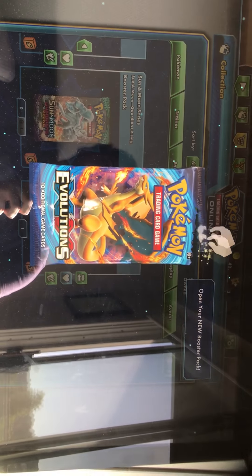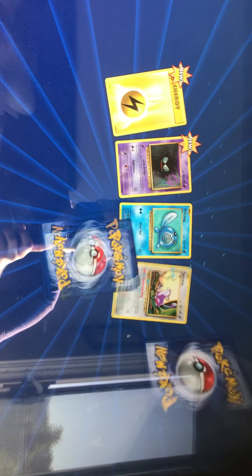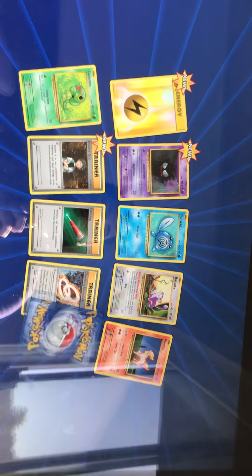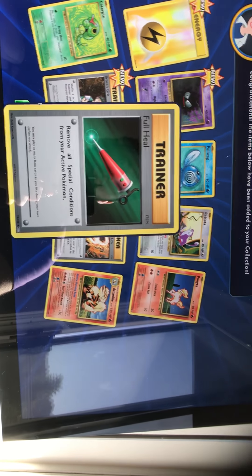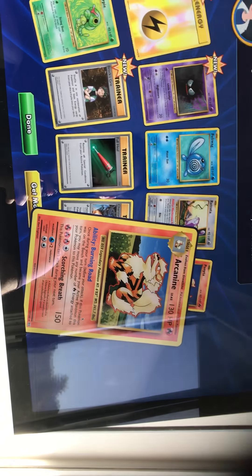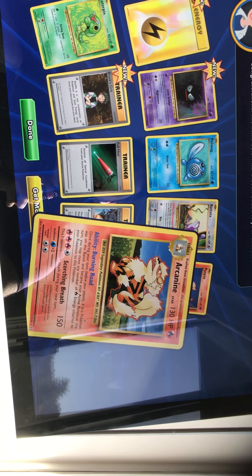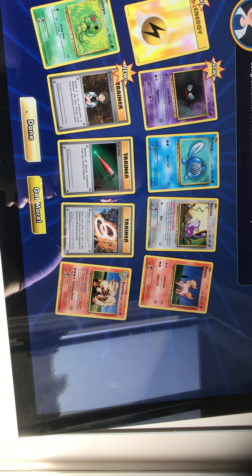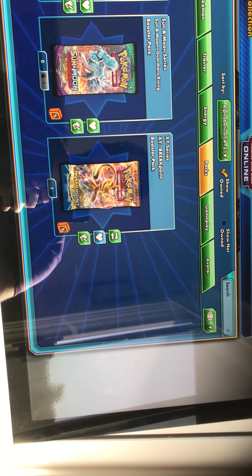Alright, here we go — we'll open up the Evolutions pack. Like I said, I'm not expecting too much from these. I would love to somehow snag any EX out of here. I doubt it's going to happen, but I would love for it to... Charizard Spirit Link — that's handy. Yep, an Arcanine. That's a dope Arcanine. Oh wow. What a... I haven't seen that Arcanine before.